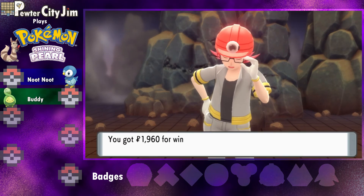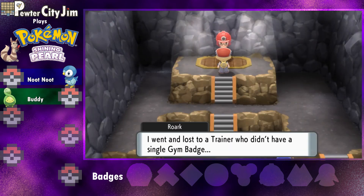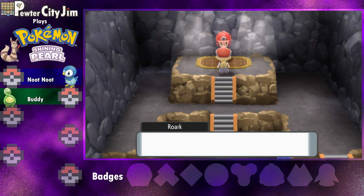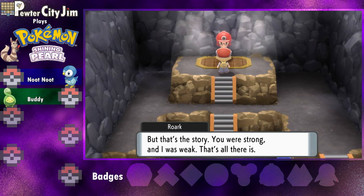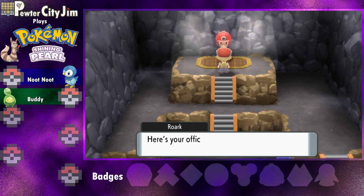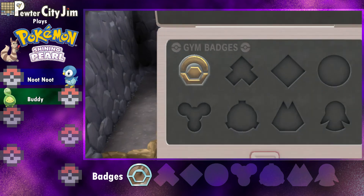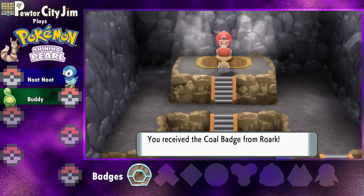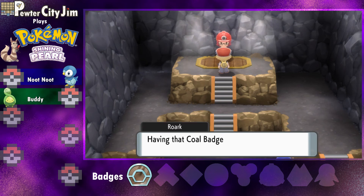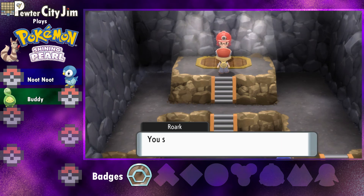'That can't be right — my buffed-up Pokémon? I'm more embarrassed than you are. I went and lost to a trainer who didn't have a single gym badge. But that's the story — you were strong and I was weak, that's all there is to it. According to Pokémon League rules, I have to give you a gym badge since you've beaten me. Here's your official Pokémon League Coal Badge!'